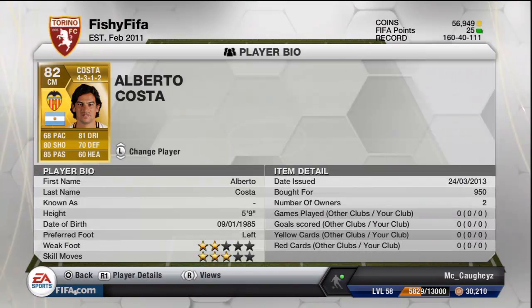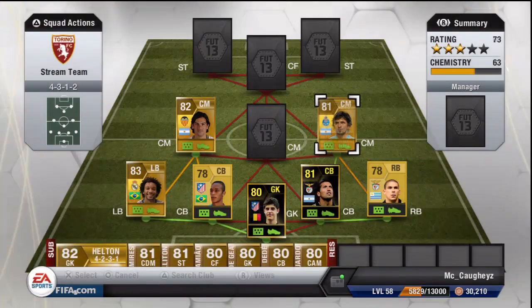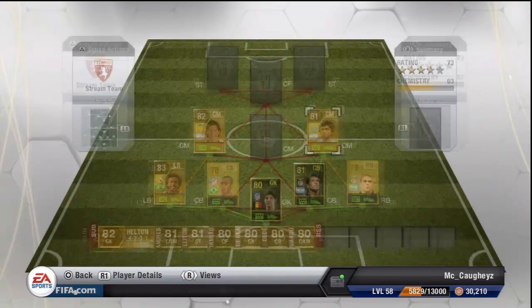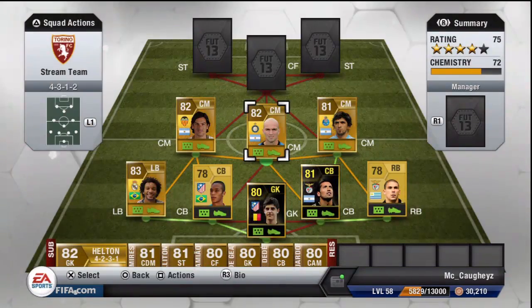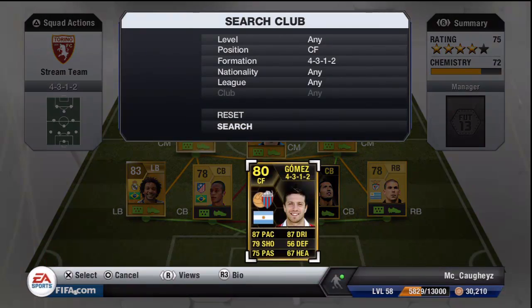At left centre mid we have Costa. He's an average centre mid for me at best — 5 foot 9, not the tallest, and 2-star weak foot isn't great either. At right centre mid we have Lucha Gonzalez. He's a very good centre mid — good at shooting, passing, dribbling, and defending as well, and 6 foot 1 so he can get to headers. The middle centre mid is Kambiasa: solid defensively, not too bad going forward, a very good centre mid and I would advise using him.